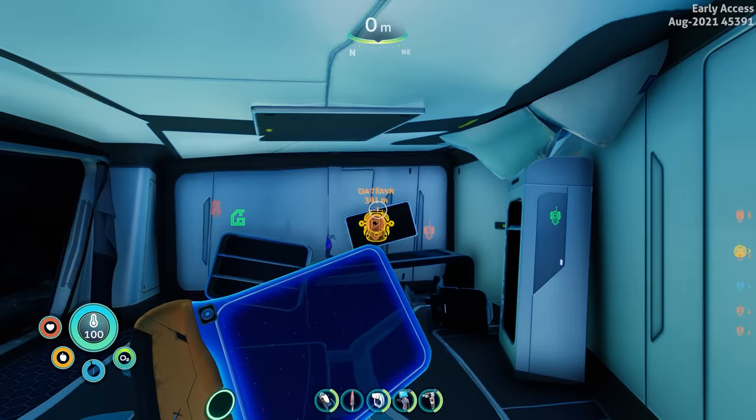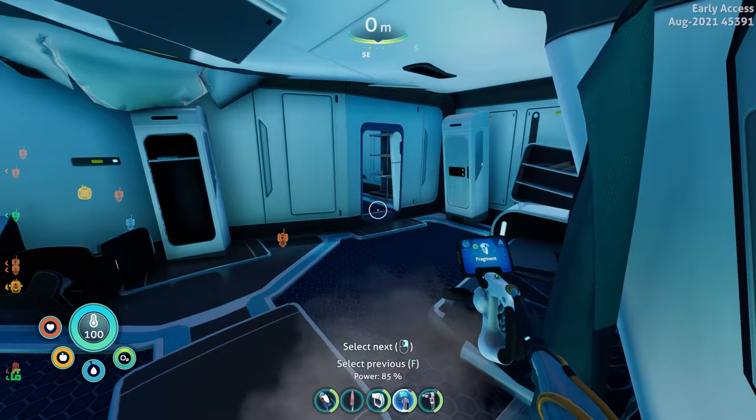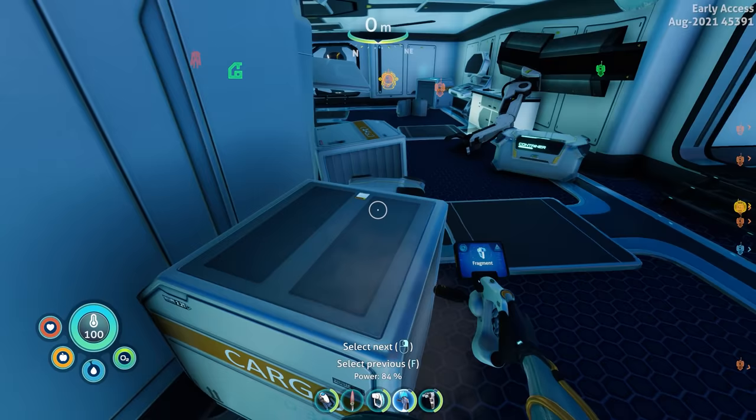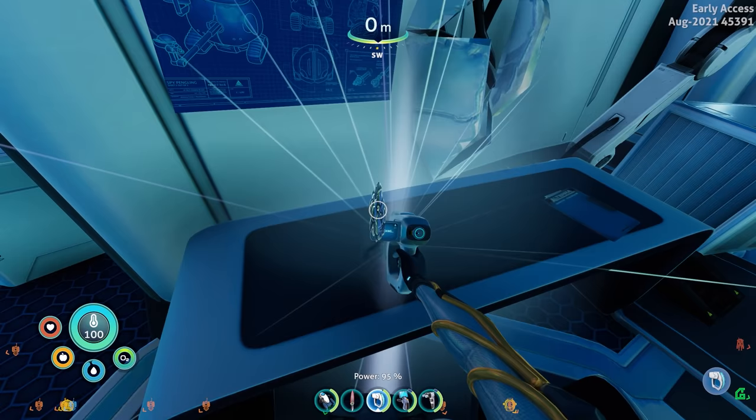Yeah, Sam doesn't like that. Danielle — we were over there earlier, maybe like two episodes ago. Remember the omega base that got bombed? Oh wait, there are more fragments here. What in the world — there's water over here. Oh, I forgot about water purification tablets. Laser — okay, laser cut fragment. I guess I'll get rid of that so it doesn't keep showing up.